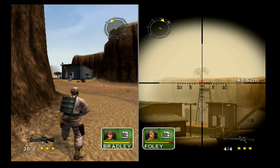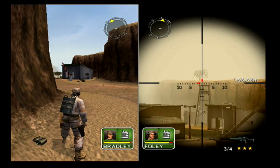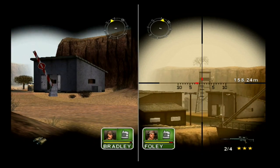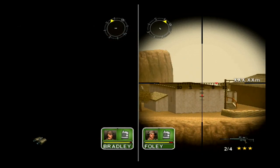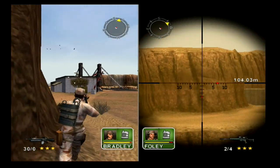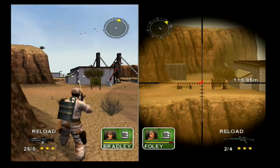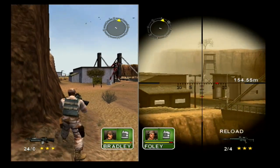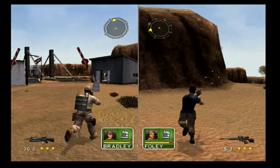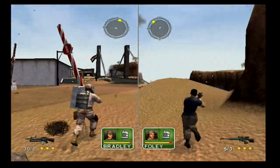The next two hidden gems are Conflict: Desert Storm and Conflict: Desert Storm 2: Back to Baghdad. The GameCube version of Conflict: Desert Storm released on April 22nd, 2003, and Conflict: Desert Storm 2 released on January 6th, 2004. Both games were published by Gotham Games and developed by Pivotal Games. They are squad-based tactical third-person shooters where you go on a variety of military-based missions, perform several different objectives, and you have to play very carefully and strategically.